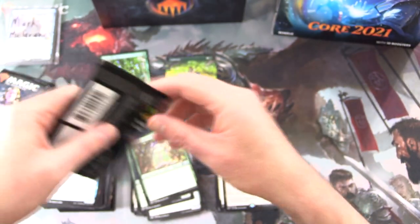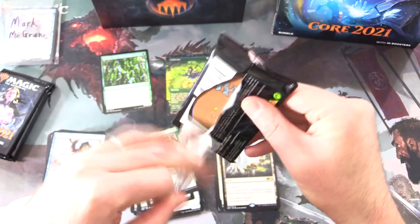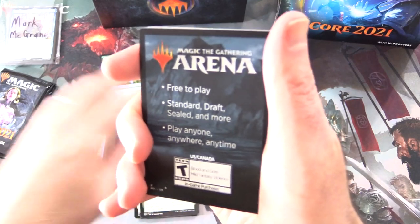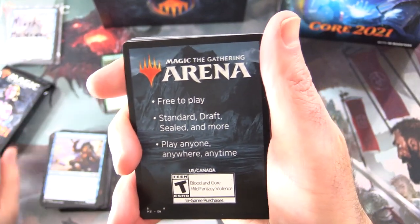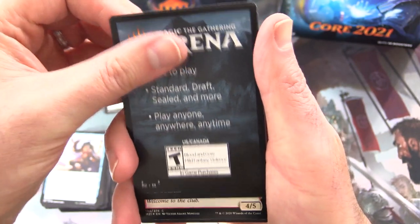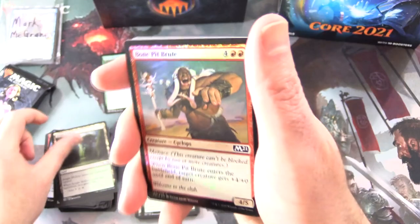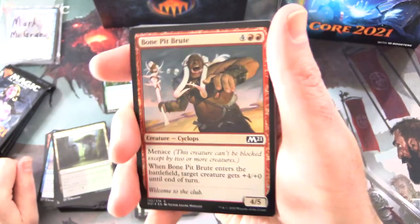Down to four packs now. I don't know Mark, things aren't looking good — although I don't want to be greedy. We did get that Cultivate, that was pretty cool. We've got an MTG Arena code, Jungle Hollow, and a Foil Bone Pit Brute — creature Cyclops.